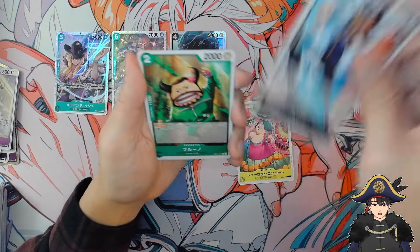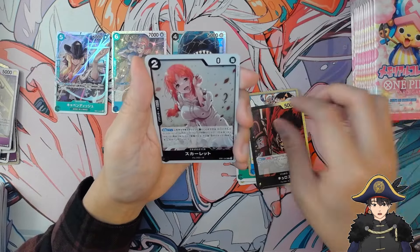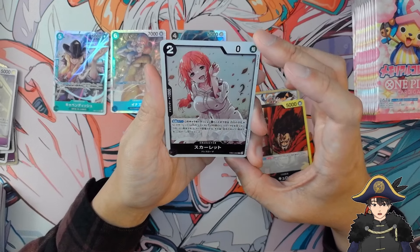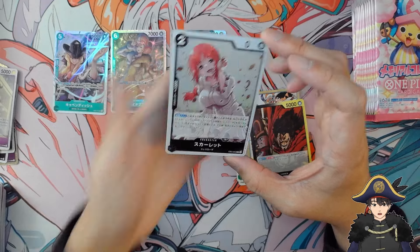Next pack — Brook again, and then Blueno again. Tyros and... Scarlet. Is this Rebecca's mom? But just a rare. I forgot if it's her mom.